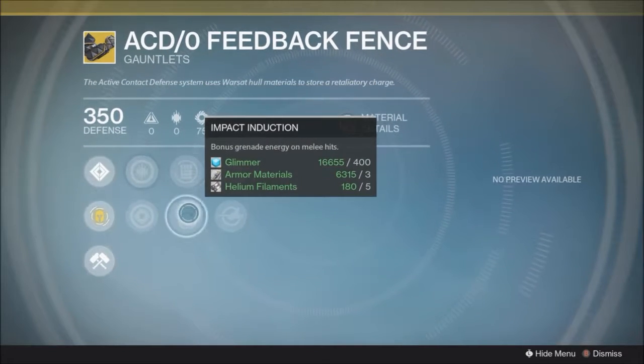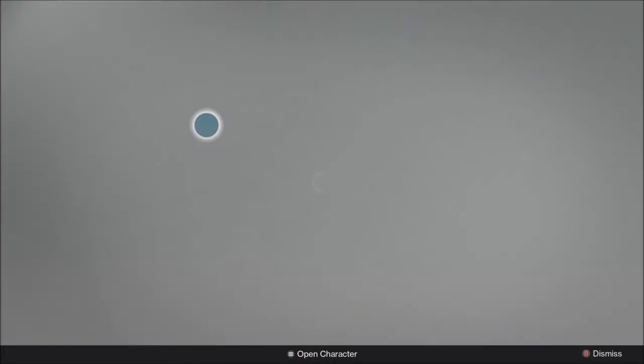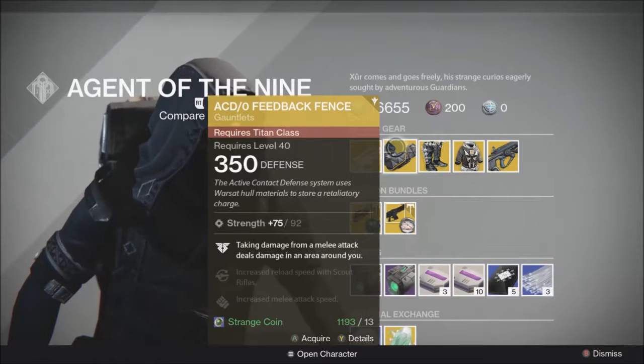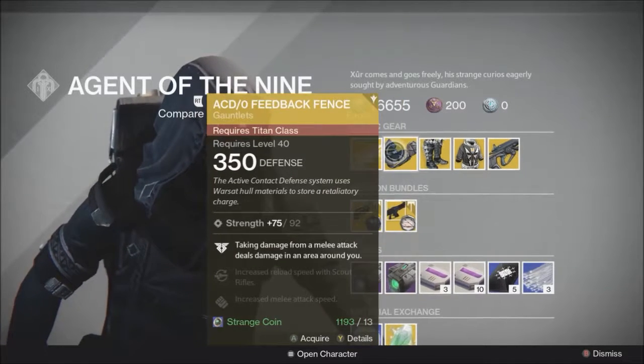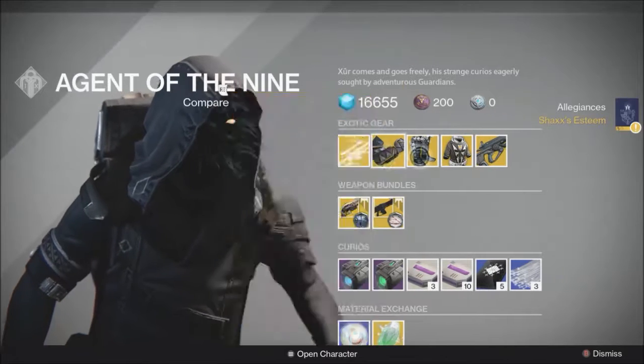Discipline and Strength here, Rain Blows, Impact Induction, Scout Rifle Loader, and Rocket Launcher Loader, as well as a full Strength build. Since these are a melee-based pair of gauntlets, they will always have Strength — you cannot roll them without Strength. It looks like a 91% stat roll on the gauntlets here, so if you want to pick these up, 91% on that.